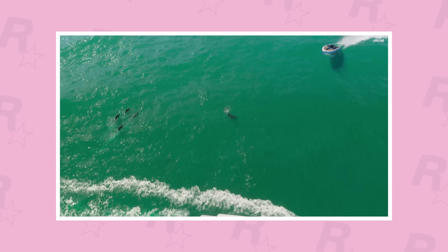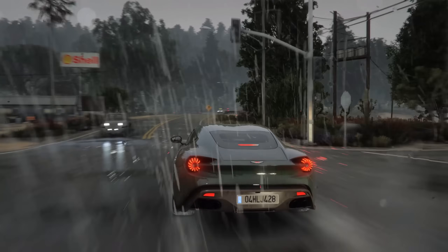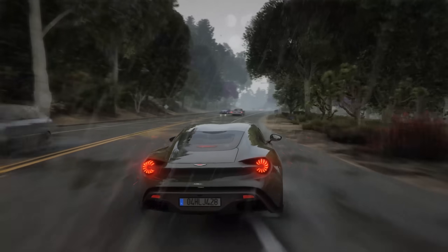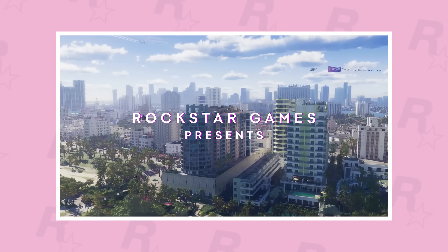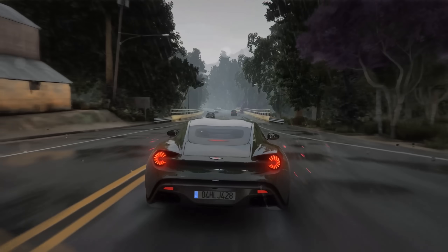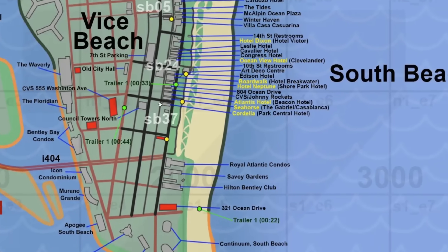Moving southeast, we have the introduction shot at the 12-second mark that showed Vice City and Vice Beach for the first time. Fun fact: the first taxi in GTA 6 has been spotted in that exact shot. Zooming in, in front of one of the buildings you can see a taxi and a green car parked there — it gives you an idea of the yellow cabs we'll see in Vice City, and it's a pretty cool discovery.